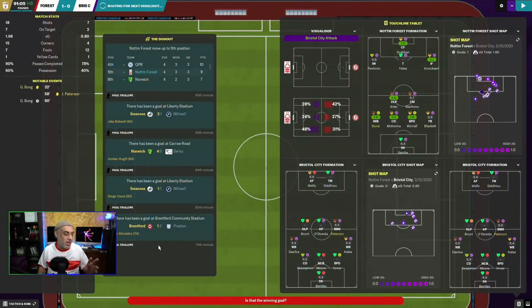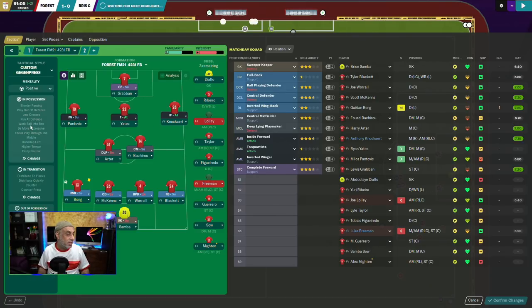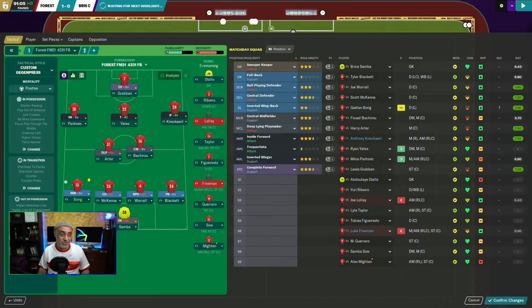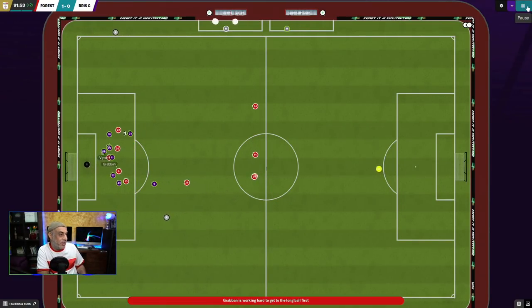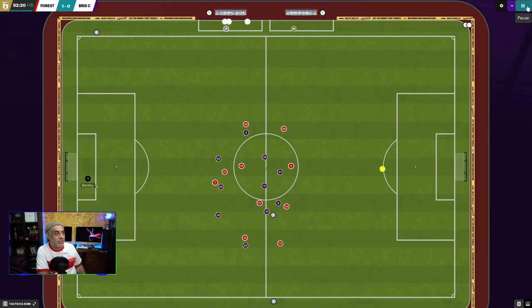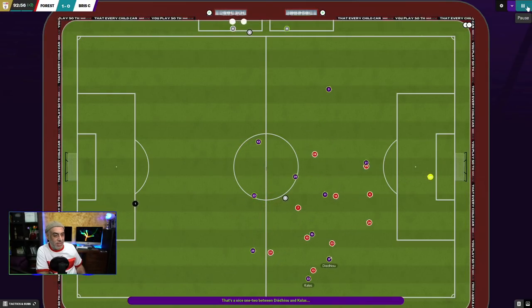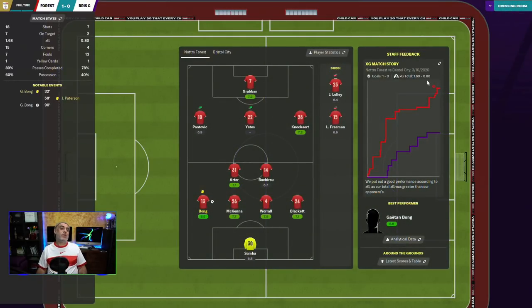Free kick taken — Yates has been injured for a while but we're hoping he comes back. Nottingham Forest 1, Bristol City 0. The referee calls full time. We've taken a 1-0 win. Looking at the XG story: 1.68 for us versus 0.80 for them — we had the better chances. 60% possession, no clear-cut chances for them. 37 throw-ins and 7 fouls. We've gotten off to a decent start.